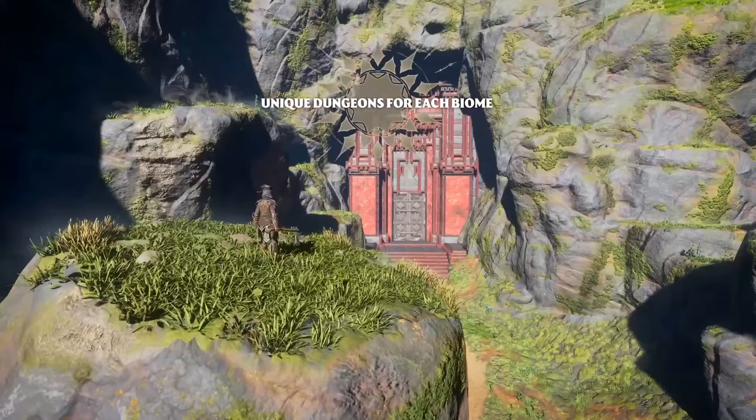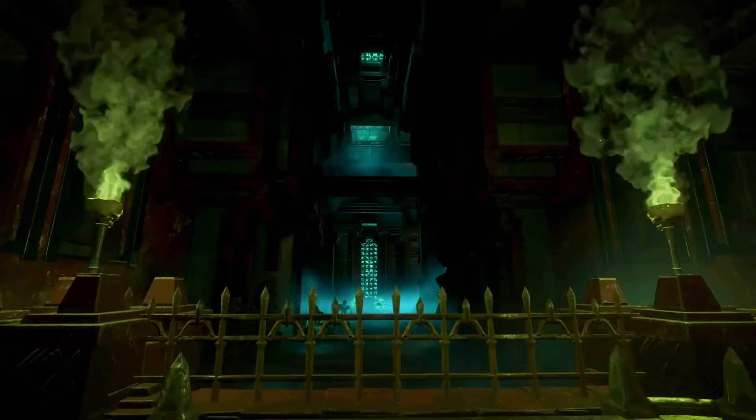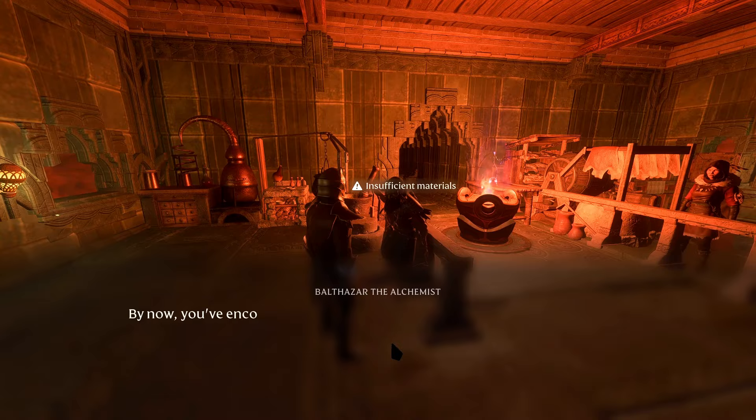There are also new quests, enemies, weapons, building blocks, and even a new survivor. Now, if you want to get straight into the meat of things, you'll want to make a start for the Hollow Halls. Chat to the Alchemist and he'll get you started with the Springlands Hall.